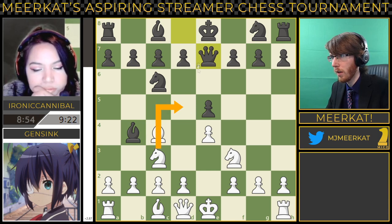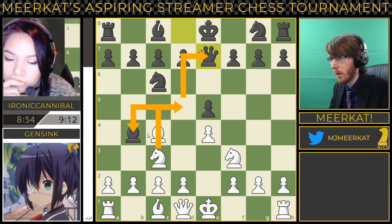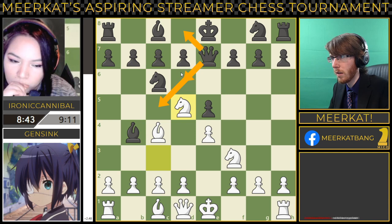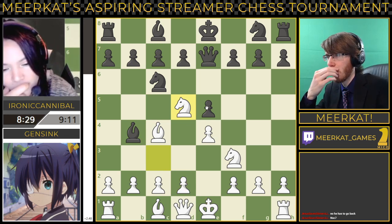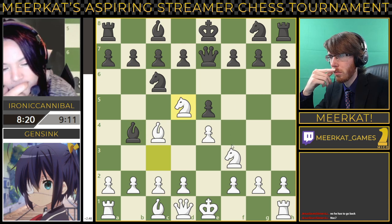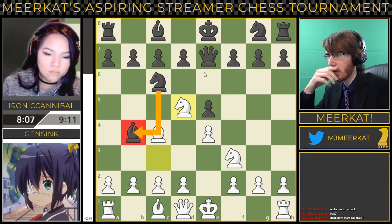Knight to D5 is strong — it's a fork on the Queen and the Bishop there on D4. Be aware of that. And there it is. The Queen probably should move somewhere like C5, or possibly just move back to D8 or D6. There's a couple of options. You can't do that because the Bishop. This Knight is protecting here, so it's not the end of the world to come back to D8.